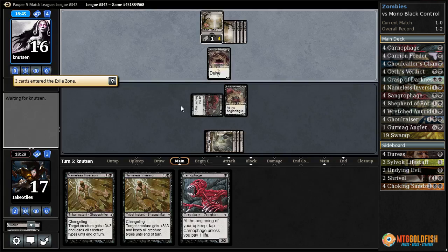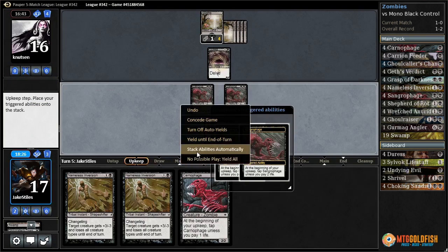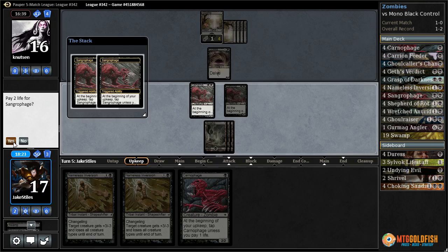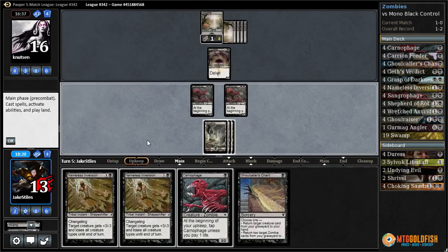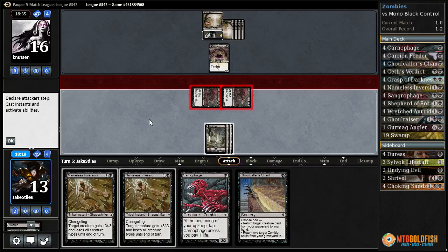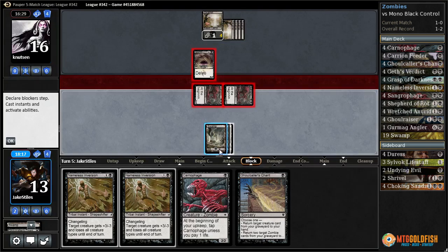Gurmag Angler — okay. Looks like we are going to be two-for-one-ing ourselves unless we draw exactly Grasp of Darkness or Geth's Verdict here. Either one would be very welcome since we also have a one-drop that we can deploy. Ghoulcaller's Chant — okay. I can't afford to just tap those down and take five, so I have to two-for-one myself to get this off the table.